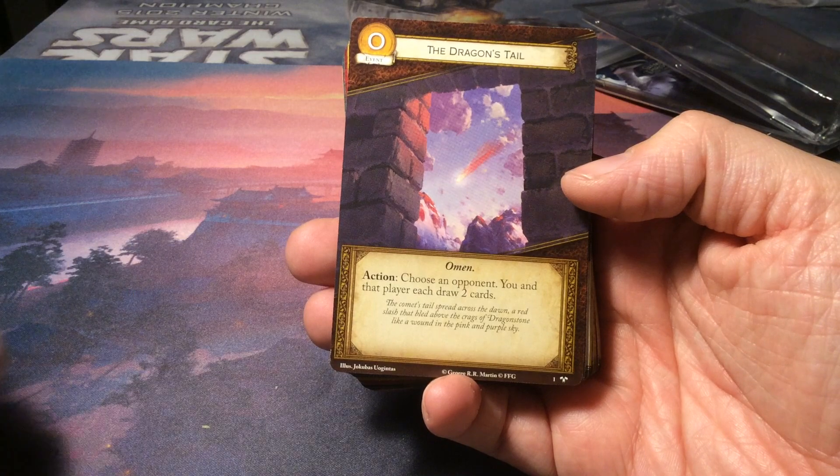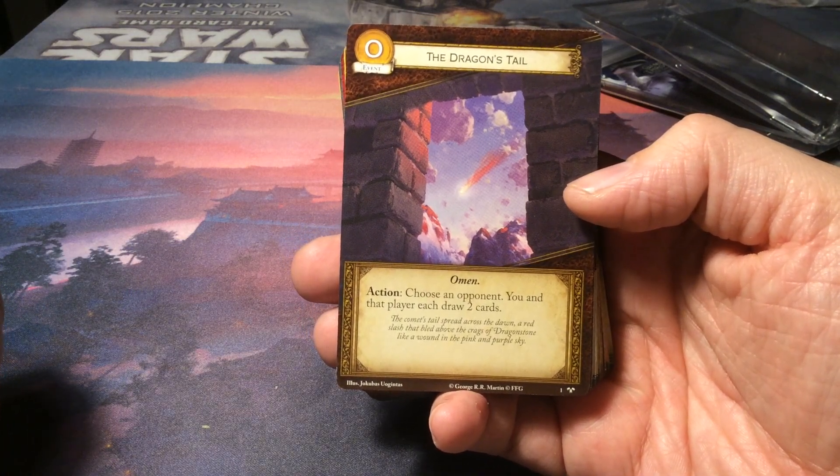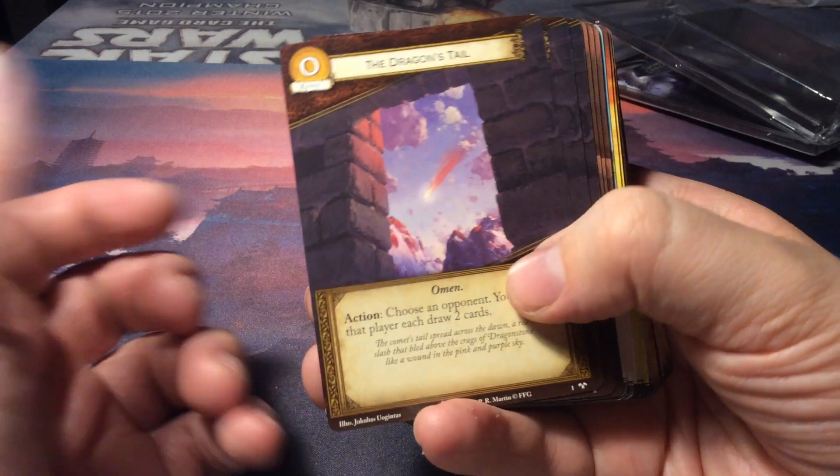We start off with a neutral event, the Dragon's Tale, which has a gold cost of 0. It's an omen, and as an action, choose an opponent — you and that player each draw two cards. And we always get a playset.